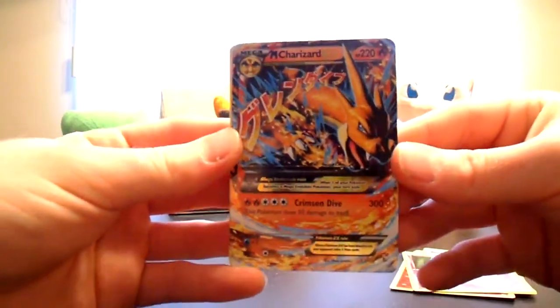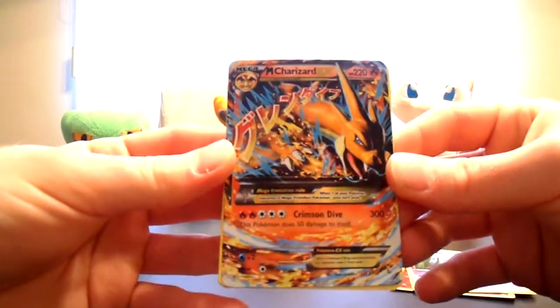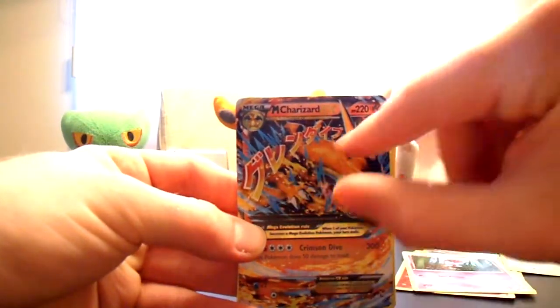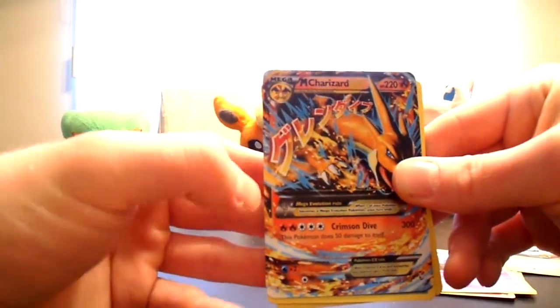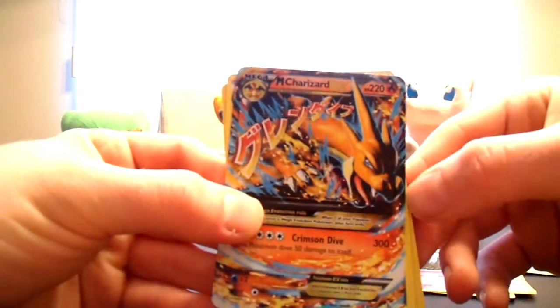Awesome, very very cool. Don't have that card — that's amazing. I do like the Secret Rare a little bit better because the writing is instead of red and gold, it's just gold. And this part here is gold, and the whole border is gold, and his eyes are green instead of blue.